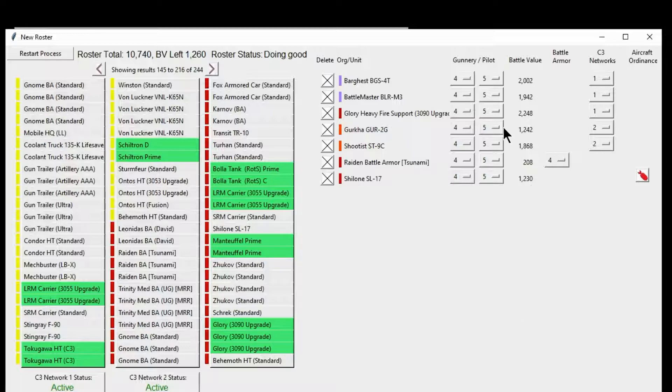Another thing we're going to do is buff the Battle Master pilot — we're going to give him a 2-3. And again, everyone's points change. Now I'm going to set the Battle Armor. You can set up to 4, 5, or 6 guys in your squad. We're going to set it to 6.